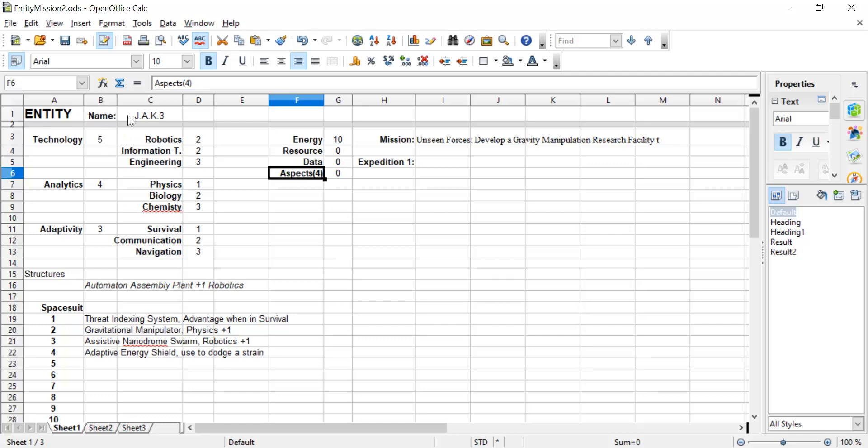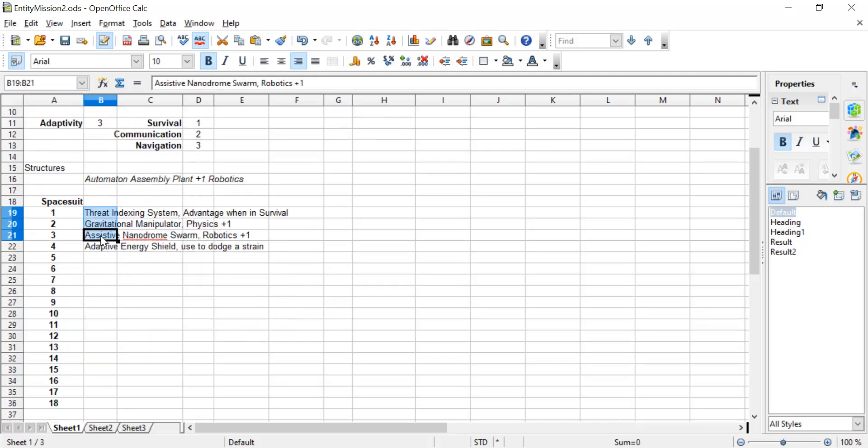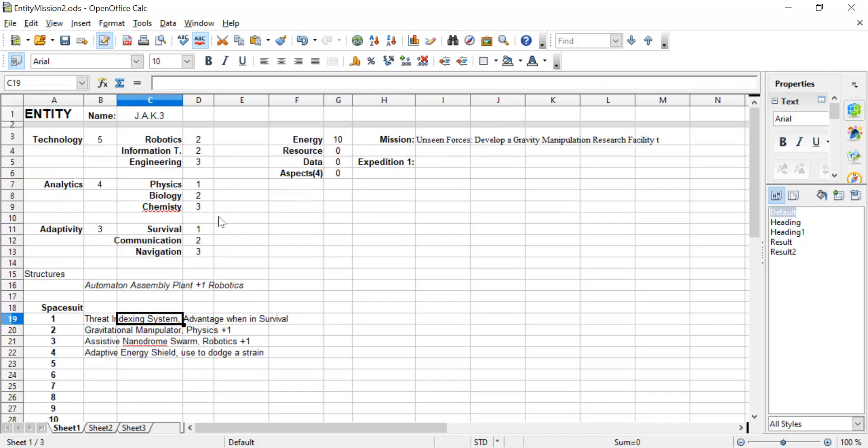Let's quickly go over the character sheet. I've given myself a name or designation. We've got three major skills with an associated score, and each of these has three sub-skills. When you're checking, say, robotics, you'll be rolling ten-sided dice against the total of the main skill plus the sub-skill — in this case seven. So that would be my target number. In a previous game I managed to build an automation assembly plant, which gave me a plus one in robotics, increasing my robotics score from one to two. My spacesuit is effectively your body — it's got 18 slots. I've filled four slots with equipment that all take energy to use, giving abilities to dodge strain or get a bonus to various skills.